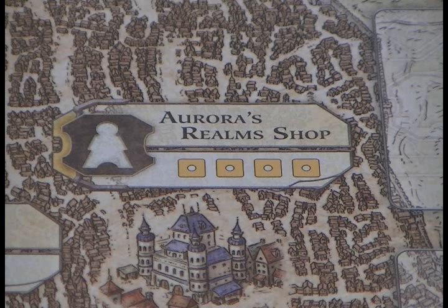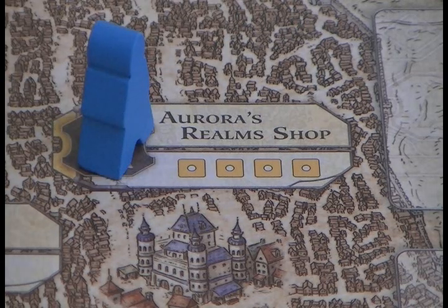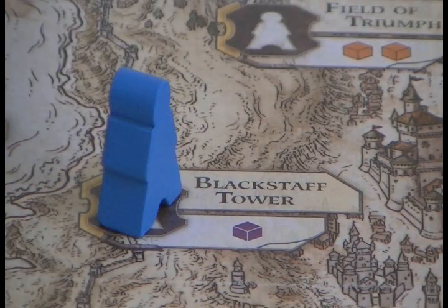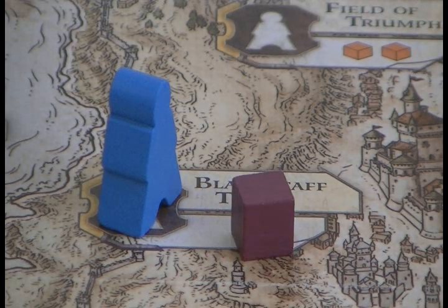Let's have a look at what happens when you assign an agent to some of the buildings printed on the board. Each building has a space with a meeple printed on it, and most buildings only have enough space for one agent meeple to occupy. If that space is already occupied, you can't place your own meeple there. Starting with the Realm Shop — by placing an agent there, you'll immediately receive four gold. Over at the Blackstaff Tower, if you place an agent here, you'll get one purple cube, which are the wizards.